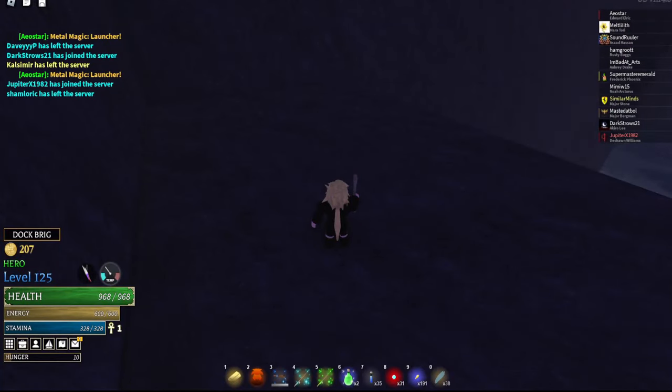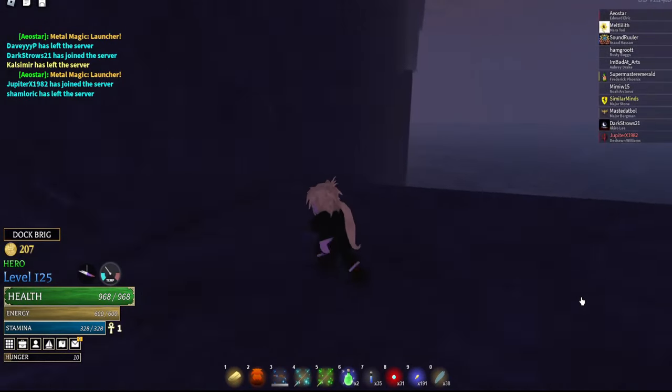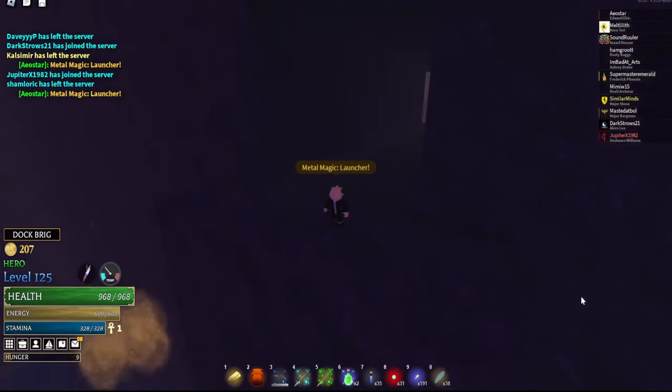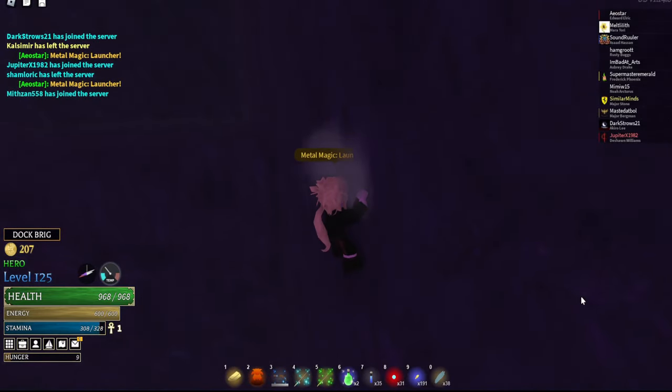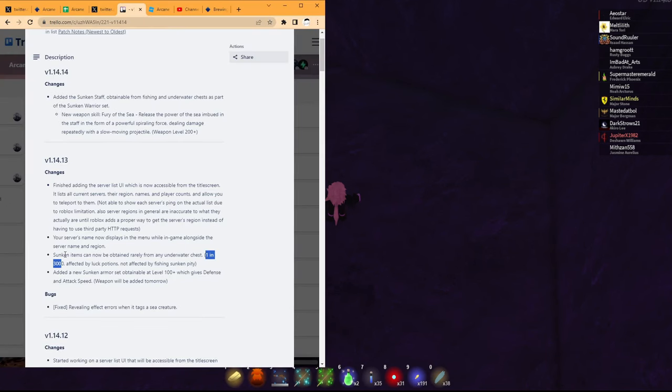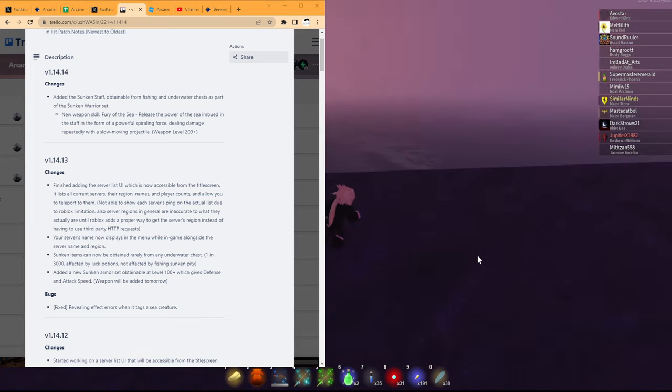Welcome back everybody. Today we're talking about the new update and the new sunken armor. In the new patch notes, we can get sunken items from any underwater chance — meaning the diving spots. We're gonna be going for those, and it is the same 1 in 3,000 chance as fishing to get a sunken item.